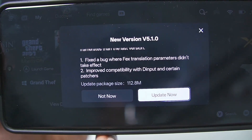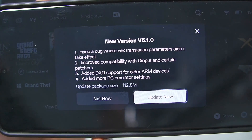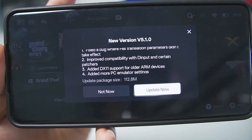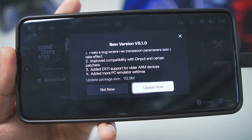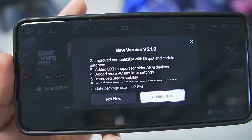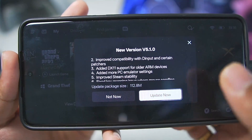Fixed translation parameters didn't take effect — this is very important. Improved compatibility with D-input and certain patches. D-input basically means keyboard and mouse compatibility support, so when you connect a wireless keyboard or mouse to your Gamehub emulator you can also use it to play games. Added DirectX 11 support for older ARM devices, which is pretty amazing.